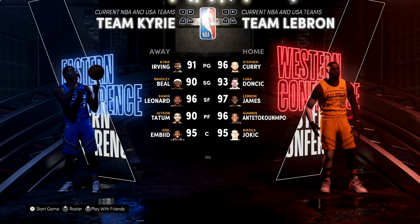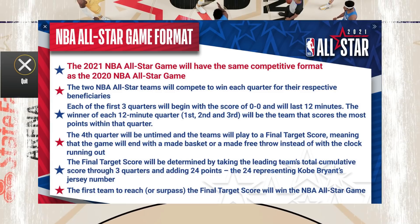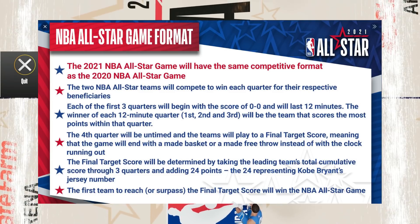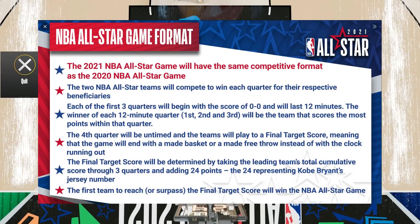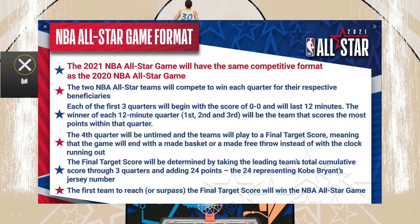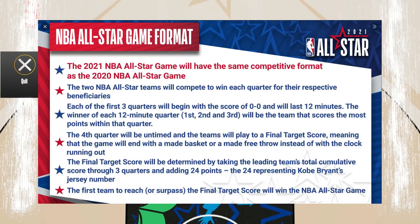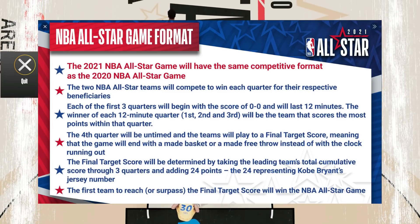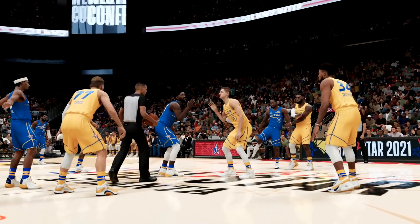We're gonna be running a full 12-minute simulation on Hall of Fame difficulty. We're also using the same format as real life — the first three quarters are their own separate games, and whichever team scores the most during each quarter wins that quarter and donates to charity. We don't have that here though. In the final quarter, they add 24 points to the leading team's score and whoever hits that number first wins. Let's hop right into it — we got the tip-off, Embiid versus Jokic, and Jokic wins.